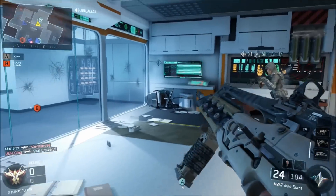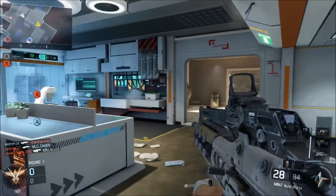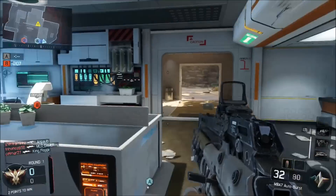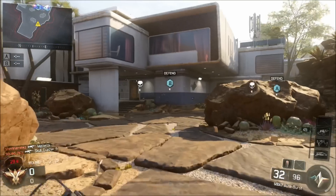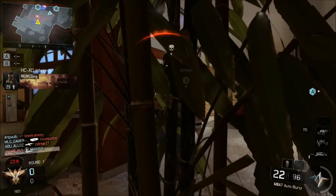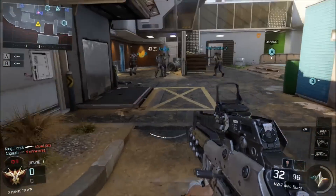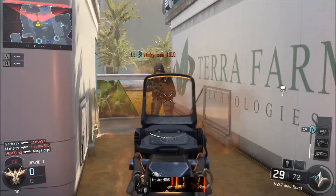With pros there are always cons, and the number one bad thing about the bank was that it literally took the fun out of zombies. On round one you could basically get everything — open every door, pack-a-punch, get all your guns and perks — if you had points stocked up in the bank. It really did ruin it for people who wanted to play zombies legitimately, especially on maps like Origins and Mob of the Dead.